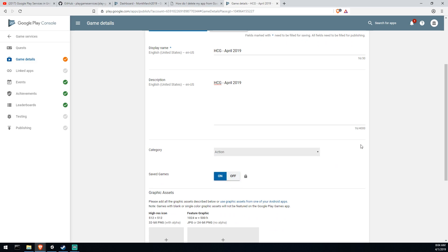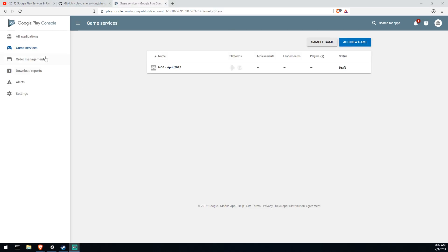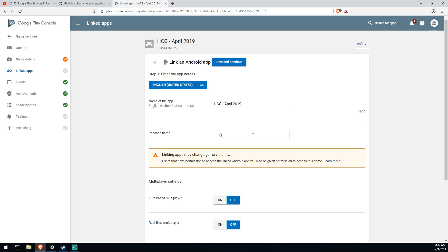You can enable 'Save Games' over here if you plan on using the cloud save feature. Go ahead and enable that. Then you'll need to go to Game Services and link your application. I'm currently using an Android application.